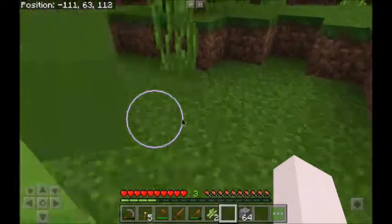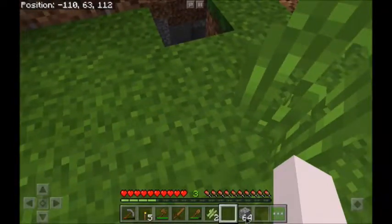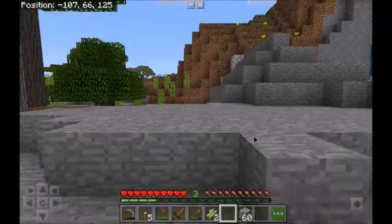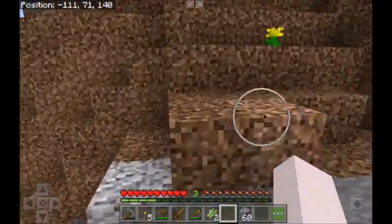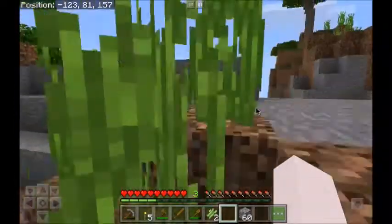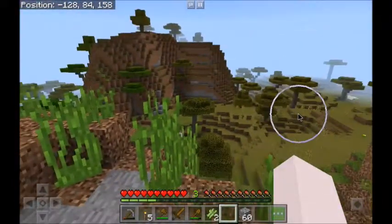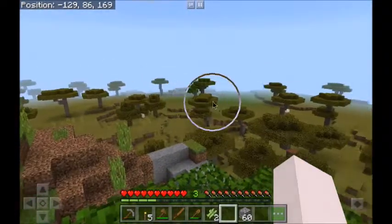Oh, that looks like a huge ravine down there! We don't want to be falling down there. I like to fall in holes so we're gonna block that up. Let's go up here and see if we can find anything. I'm good on coal right now, and even if it comes down to it I can just chop some trees and make charcoal. I'm not seeing any villages anywhere close at all.